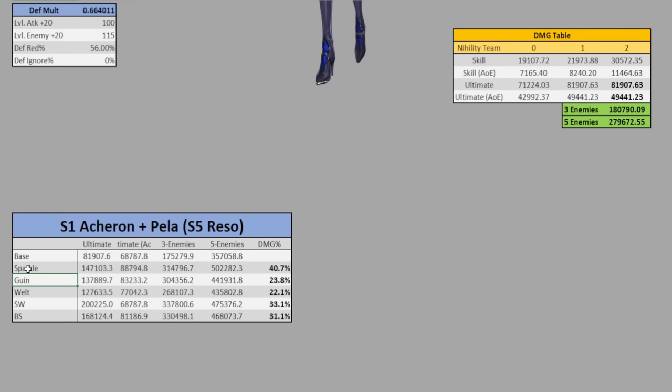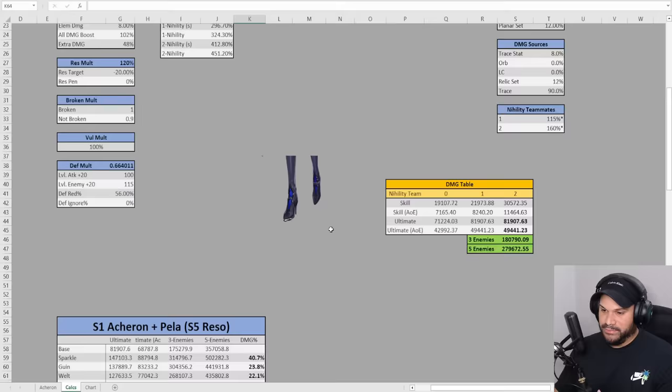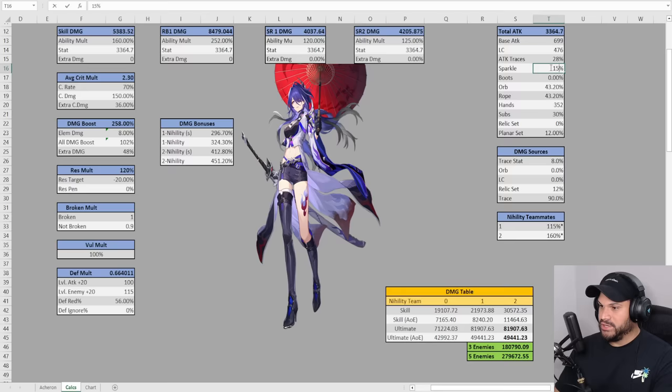Sparkle shows a 40.7% damage increase, which is more than everybody else. This is because Sparkle gives Acheron the ability to run attack boots — I calculated Sparkle with attack boots and all the others with speed boots. Sparkle gives a 15% attack bonus, which I forgot in my last video. My Sparkle has around 150-something crit damage, so in total she adds 85% crit damage, bringing the total to 121%, and then an extra 48% crit damage whenever everything is up and running, bringing it up to 96%.